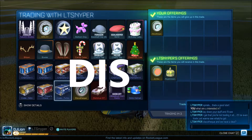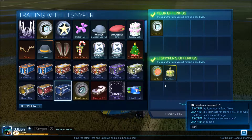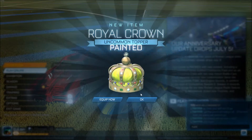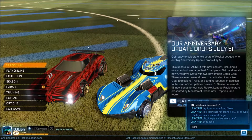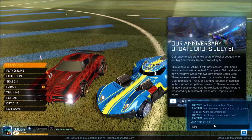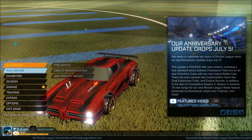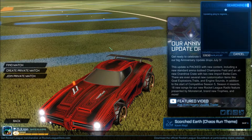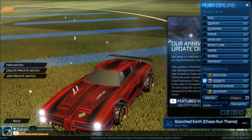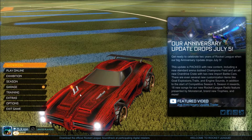I traded some Disco Tex for some Zombas and a Saffron Royal Crown. Since it was two items, I feel like I'll get some profit on that, and a lot of people like the Royal Crown painted, so I think that's gonna be amazing. The sad thing is, the price guide I was using was down at this time, so if I made some dumb trades, roast me in the comments.